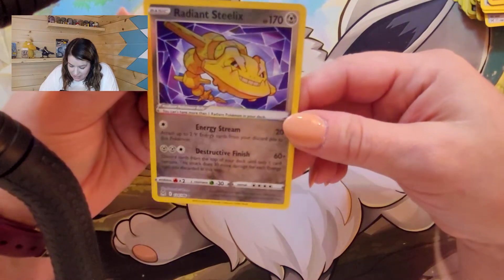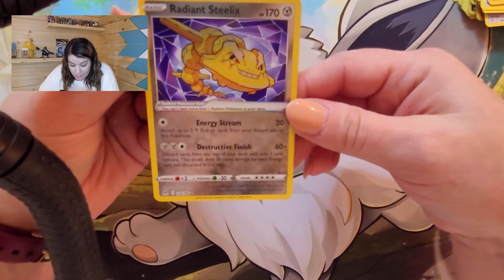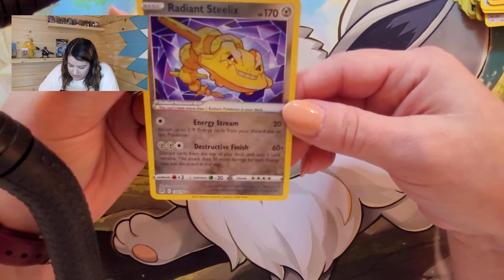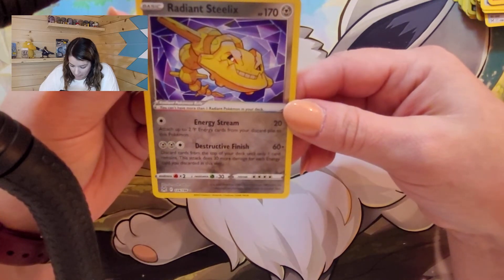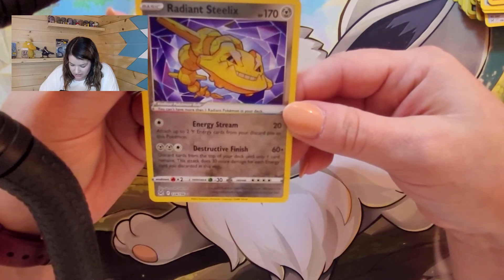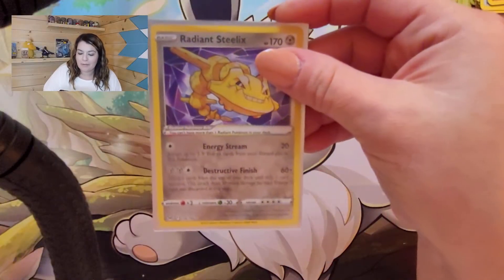Let's see if Radiant Steelix is actually good. Its attack reads: attach two Steel Energy from your discard pile to this Pokémon, then discard cards from the top of your deck until only one card remains — this attack does 30 damage for each energy card you discarded. That seems a little risky — definitely an endgame card. Stack up a bunch of energy and then discard it all. I don't see Steelix getting too much play, but he is a really pretty card.